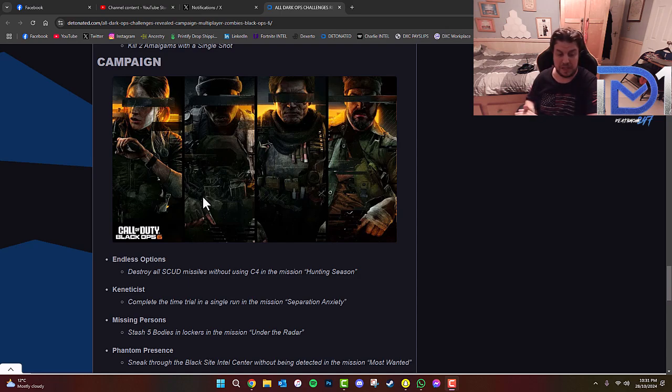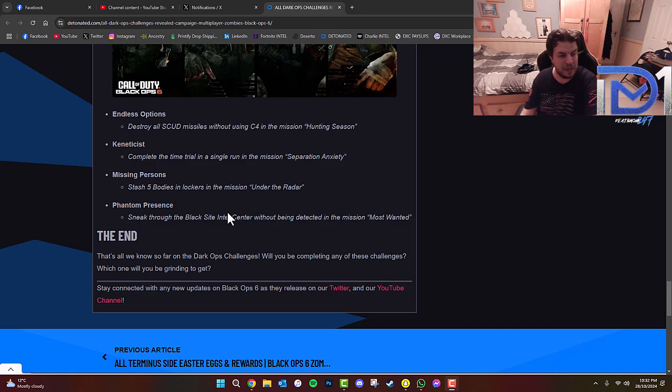'Missing Persons' — stash five bodies in lockers in the mission Under the Radar. This is the stealth mission with three objectives — one involves a helicopter, another the UAV tower, and a third I can't quite recall. You have to eliminate five guards and stash each body into a locker while remaining undetected — quite challenging. The last one is 'Phantom Presence' — sneak through the Blacksite Intel Center without being detected in the mission Most Wanted. I actually managed to complete that one by accident, so I may have footage of that.